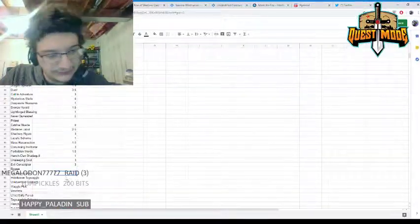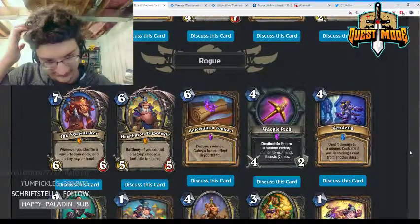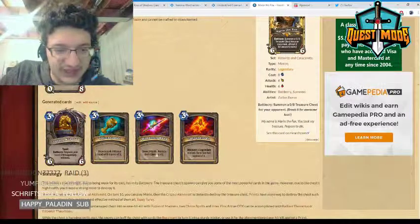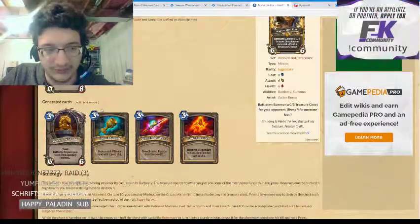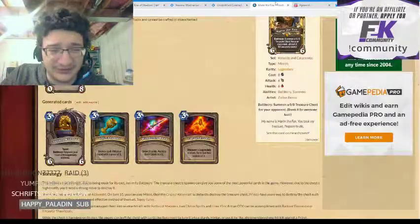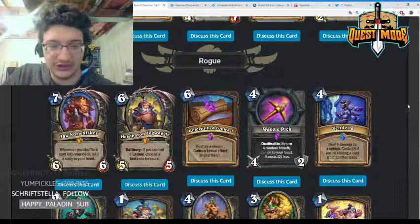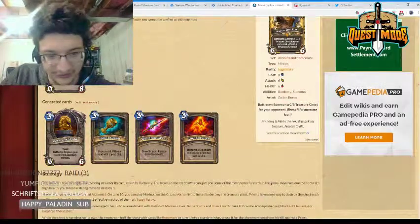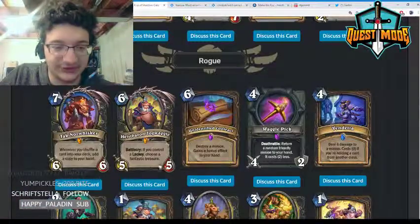King Togwaggle — six mana 5/5, battlecry: if you control a lackey, discover a Fantastic Treasure. The Fantastic Treasures are Mirror of Doom, Fox of Foxes, Golden Kobold, Tolin's Goblet, Wondrous Wand, and Zarog's Crown. You get to discover them so you'll basically get whichever one you want most. The treasures are very powerful. The six mana 5/5 is a little slow, but the payoff of Tolin's Goblet or Golden Kobold is worthwhile. I think this card is reasonable.